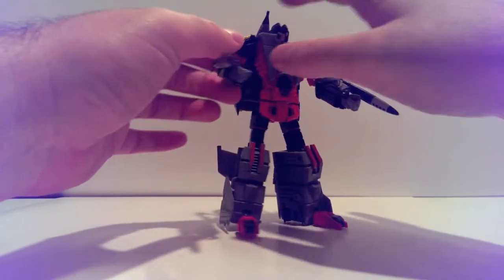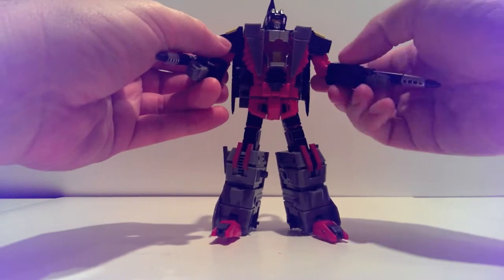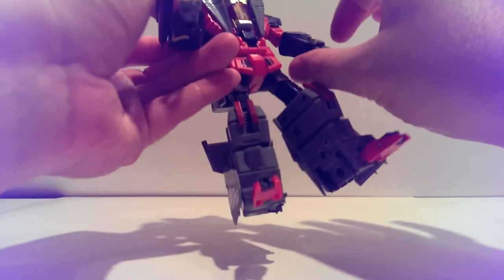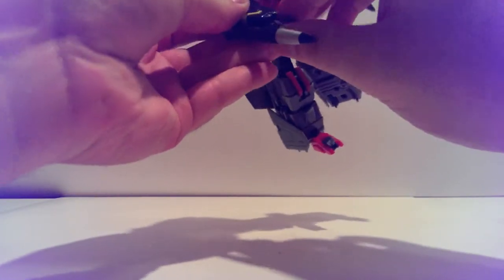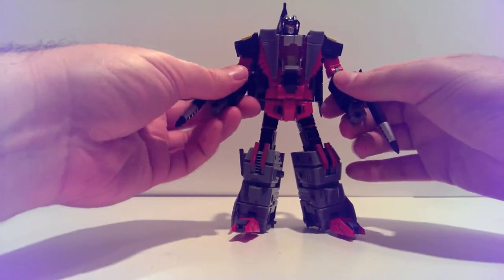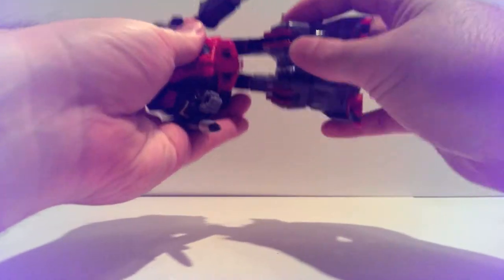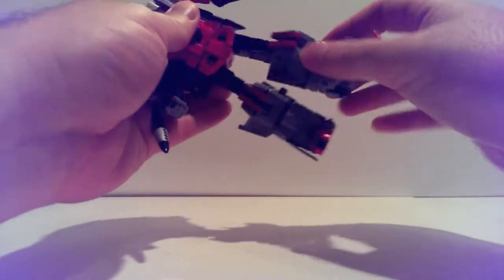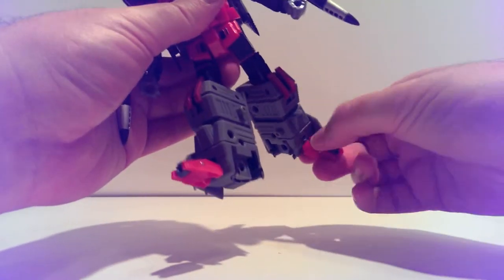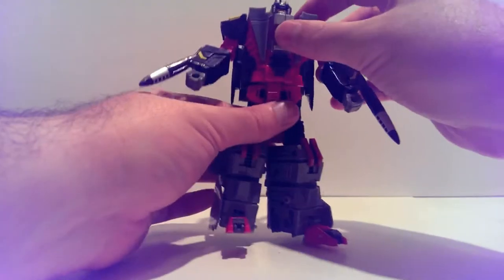Articulation is exactly the same: ball joint head, rotates at the shoulders in and out, cut above the elbow, bends at the elbow, nothing at the wrist but you do get rotation of the forearm for transformation. Rotates at the waist with universal ratchets. Cut above the knee, bends at the knee, swivel and a ball at the foot.